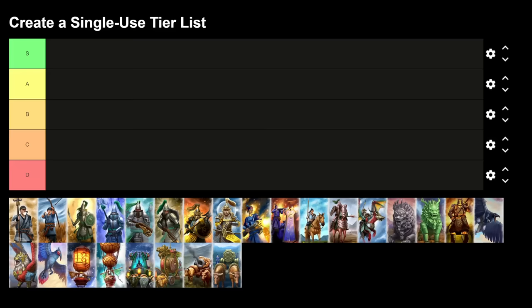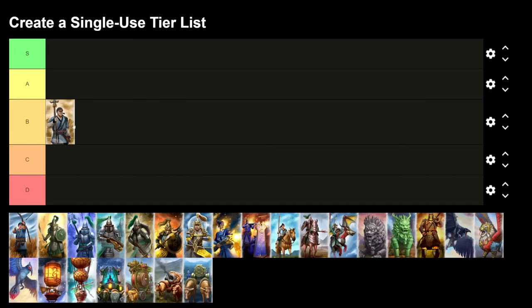Starting with tier 0 units, we've got the Peasant Long Spearman — I'm putting this at B tier. It's essentially one of the weakest units in your roster, but it serves a purpose in the early campaign when you have limited income and roster access. It's a cheap unit you can use to hold the line, very easily replaced, and provides early game anti-large.